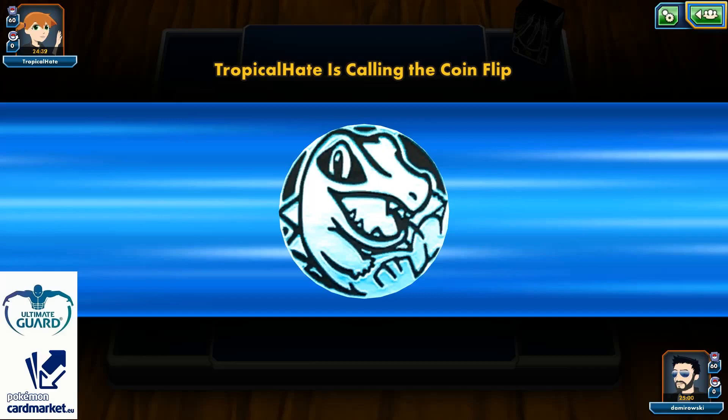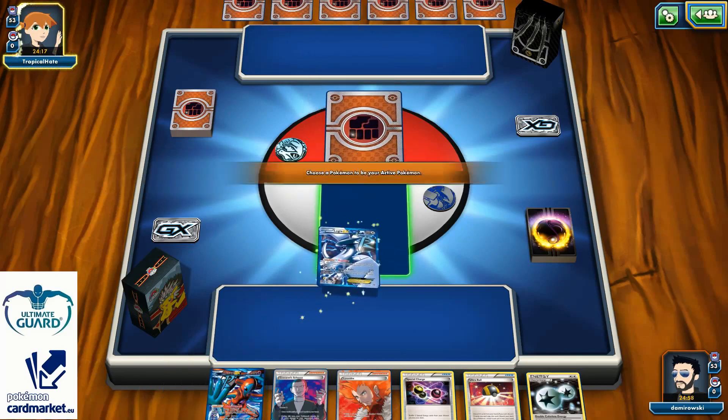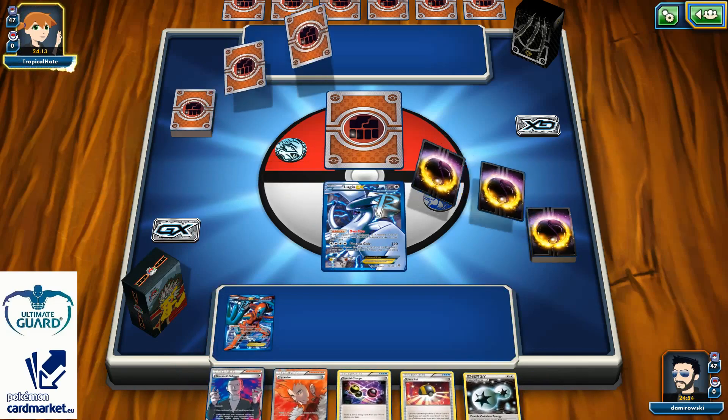Alright, waiting for my opponent to flip the coin. It's not that bad to go second, because I can power up my Lugia to one-hit knockout maybe one of my opponent's non-EX or high HP Pokemon. Starting with Lugia here — and there's one Deoxys, Ultra Ball, and Double Colorless Energy, so this looks promising. I can Ultra Ball for Hoopa and grab a couple more Deoxys.